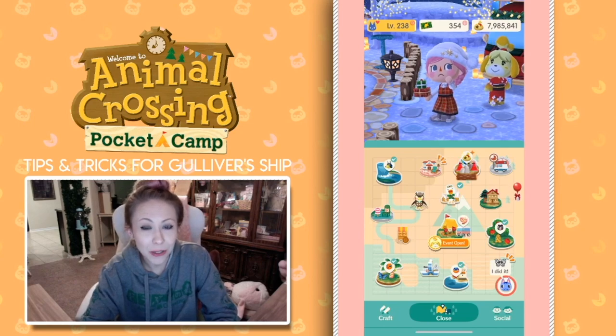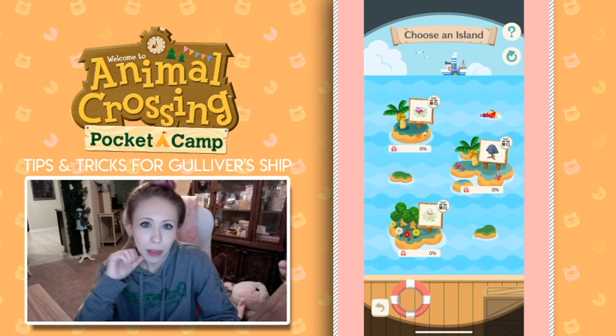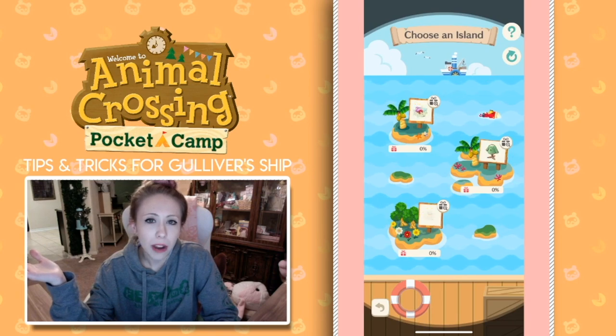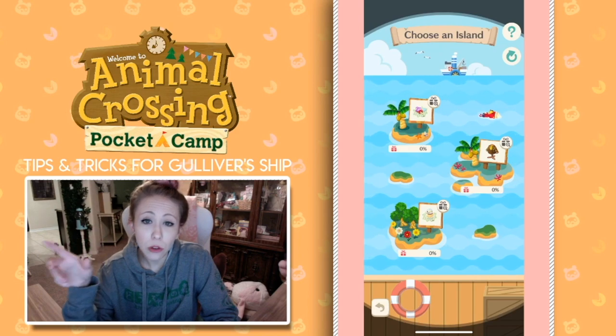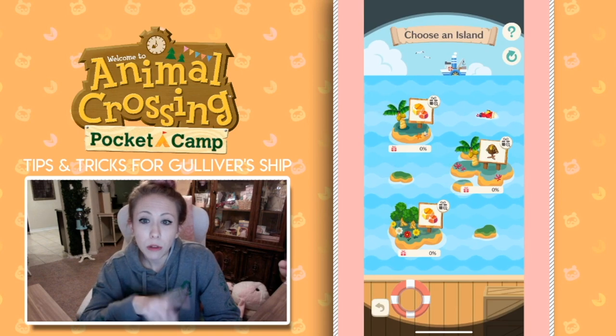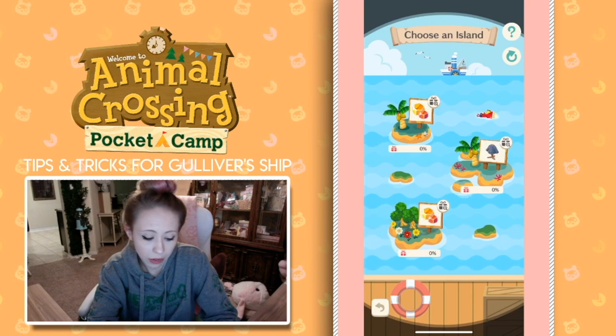Ignore the fact that I have a million things to attend to. We're just gonna go to Gulliver's Ship here. Whenever you pull up Gulliver's Ship, you get three different island choices, and the island choices can have prizes that are anywhere from clothing, sparkle stones, snacks — and snacks are great to have because they help boost your friendship with your villagers. There's also leaf ticket maps that you can get, and the biggest prizes are the maps that you can use to unlock new villagers.